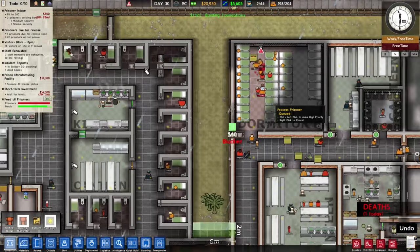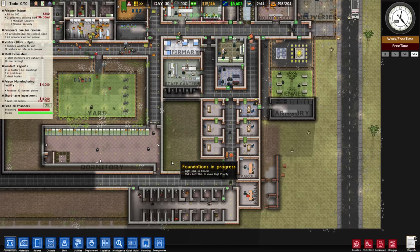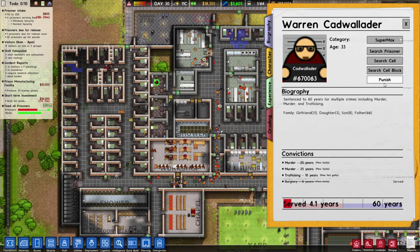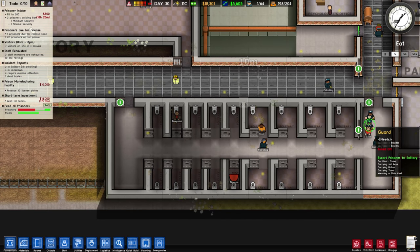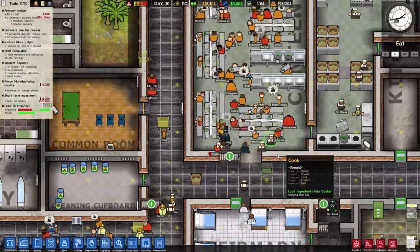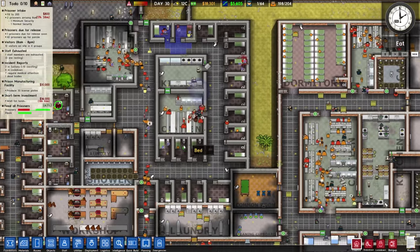Someone died — probably killed because they were a snitch. Parole rooms — we're going to build those here on the inside. 18 gang members are furious because the leader is being punished. You're not being punished right now — but where's our other gang leader? He's certainly somewhere in here, probably a legendary prisoner.